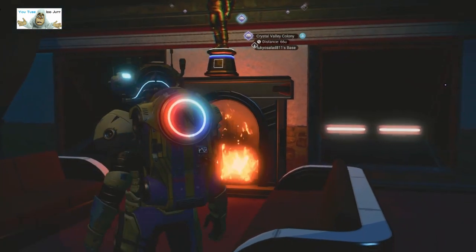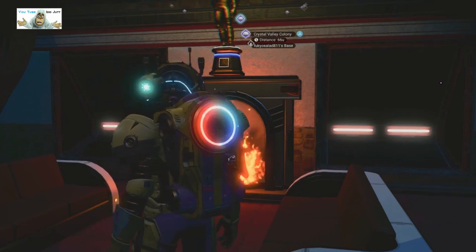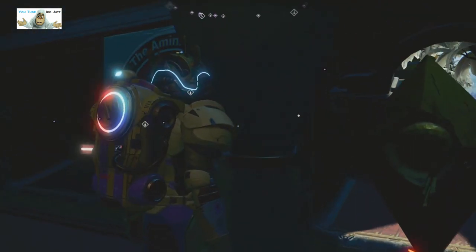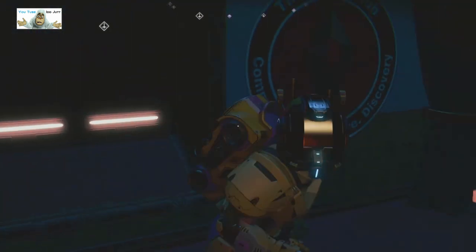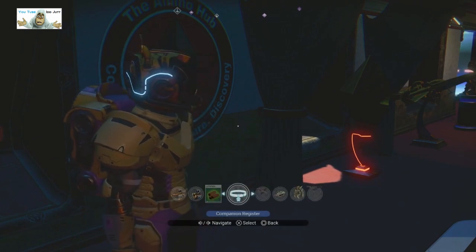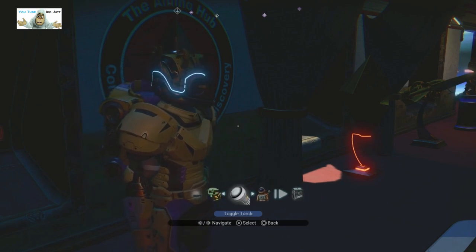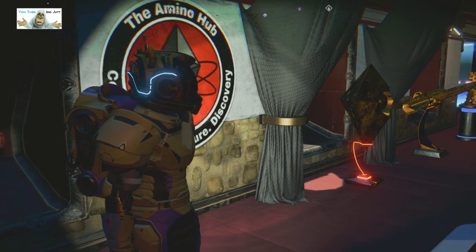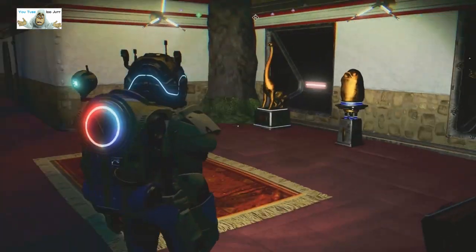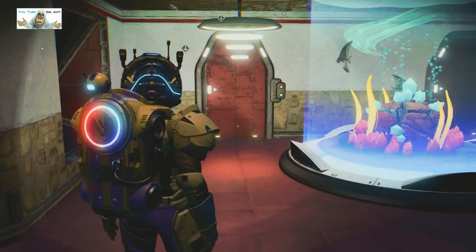We got a fire. So, as you can see, this is a Crystal Valley colony — obviously its own name. I need a light on. Where's a light? I had to turn the light on, it was getting a bit dark for me. We got lots more statues, and back to the fish tank. There's his entrance hallway.